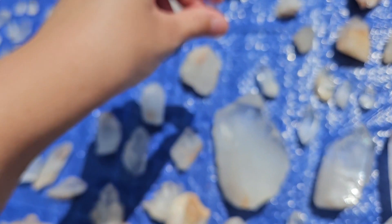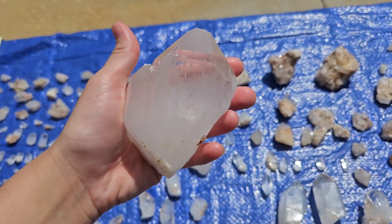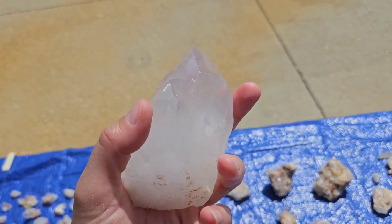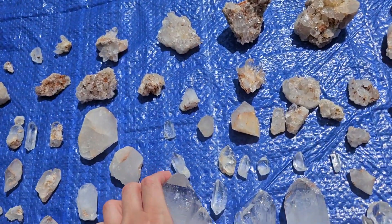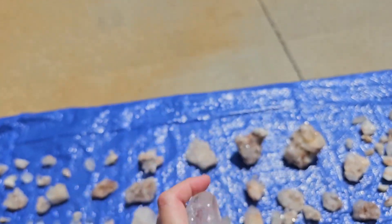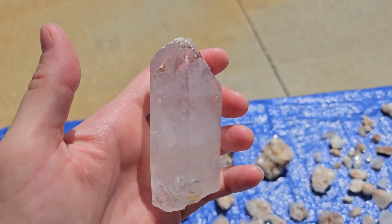And of course my favorite - this is the one that I got. Huge point - this is probably the biggest point I've ever gotten. Perfect, almost chisel point. He is huge and probably weighs at least a pound or two. Awesome double! And then we got some other kind of bigger points too - look at all the rainbows on that one. I got kind of the bigger points this time around. I had my luck - usually I don't get the big points, usually Paul does.